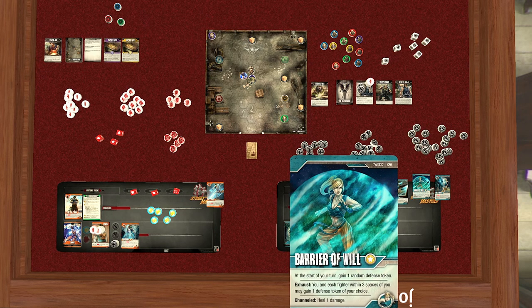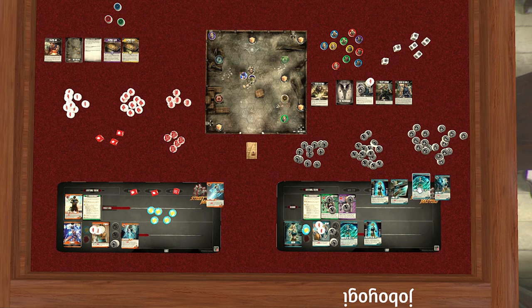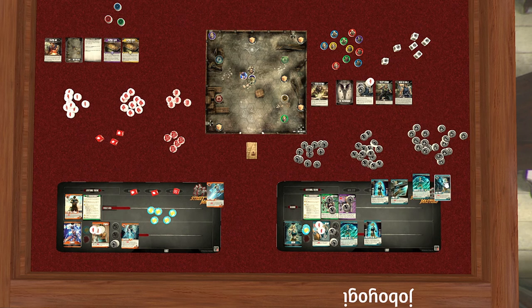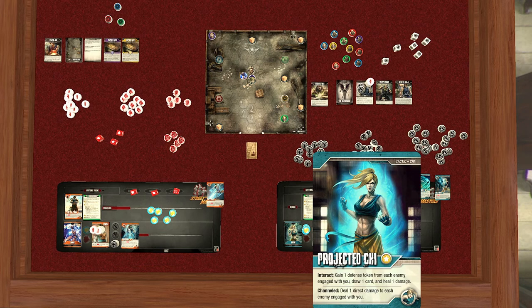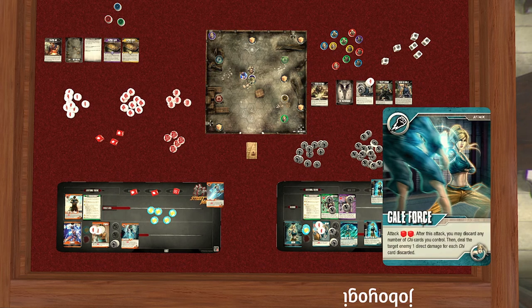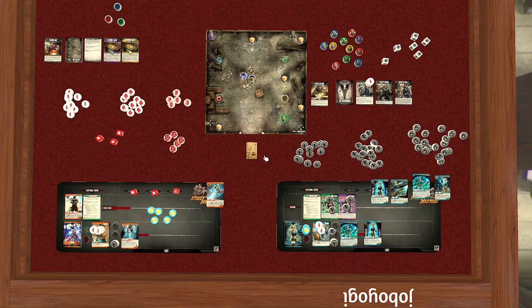A cool option: exhaust Barrier of Will first to gain random defense tokens, then use Galeforce to attack, and on the next round put Barrier of Will back up. You can exhaust a card first, then do effects that cause discard, and still get the full benefit — but you can only place one card at a time, which would mean at the start you wouldn't get the free random defense token from the tactic. Just something to think about strategically. Rinse and repeat for each player, jumping back and forth until you finally deal enough damage to beat the boss.